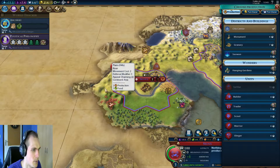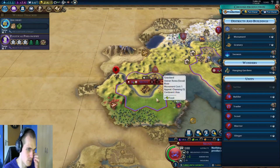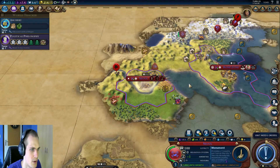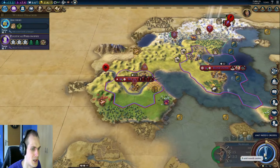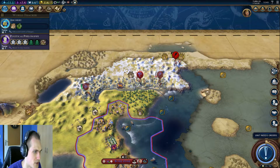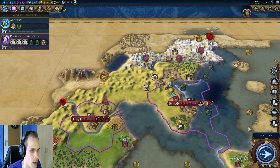That might be our Campus in the future. We can also go up here and maybe do this as a Campus, because we also have a copper mine next to it and a lot of hills around it. For now we do have a lot of housing, so we can just go for a monument. We also have a lot of money, so we might buy a trader to connect these two cities and get some internal trading going on. We should pop the barbarian camp at some point, but this guy needs to be healing first.